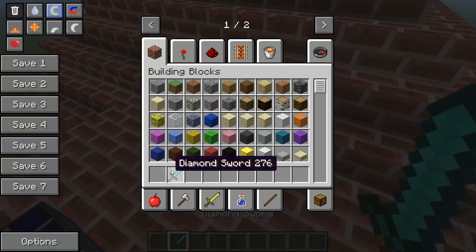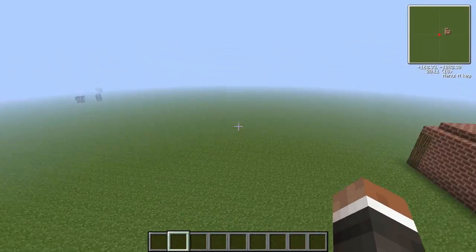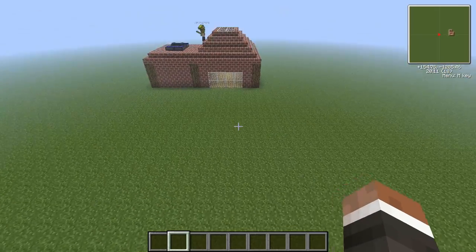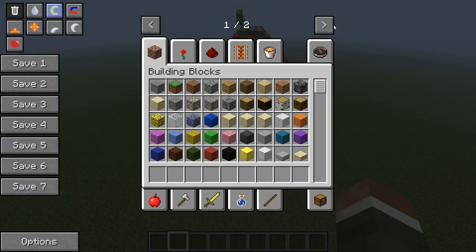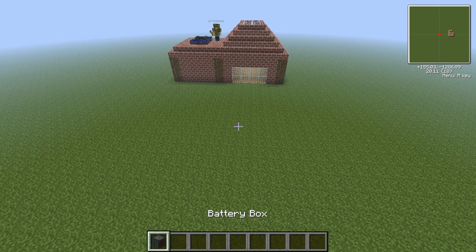I'm going to show you now how to make all of this and get it working. The first things you'll need are your items, so you'll need some sort of power source — I use the battery box. You can find this in the creative inventory by clicking on the arrow and clicking on Universal Electricity. If you click on the battery box, here it is right here in my hand.